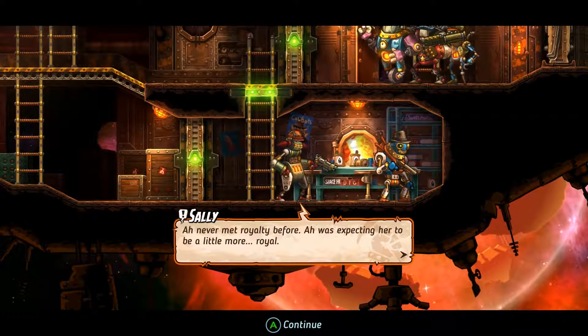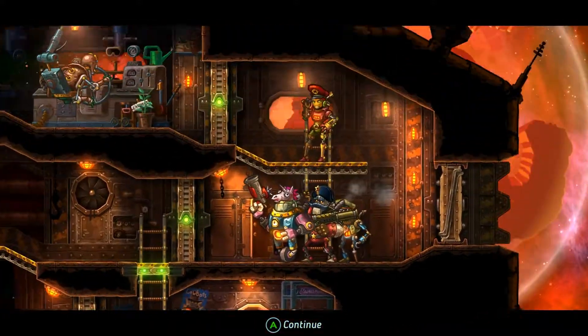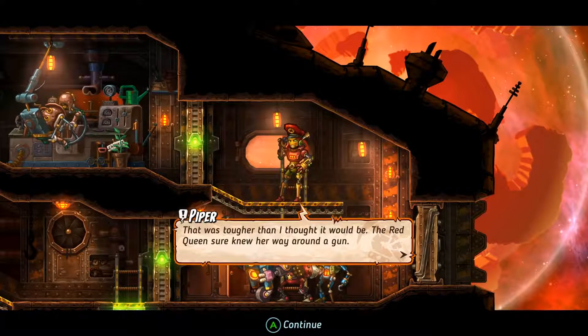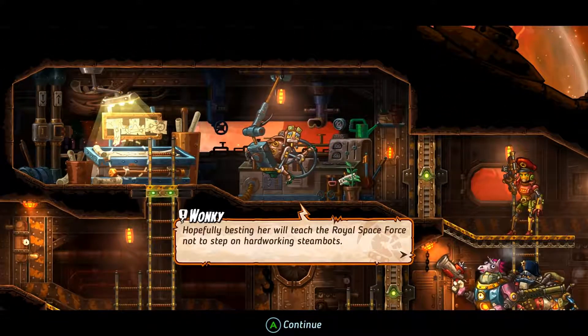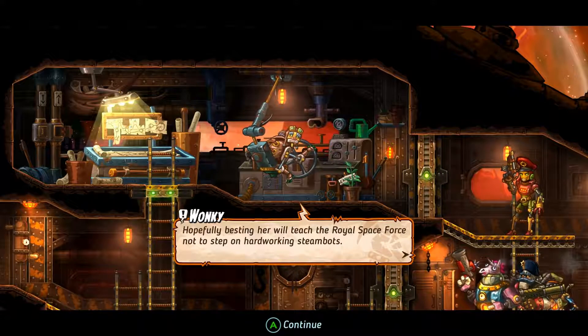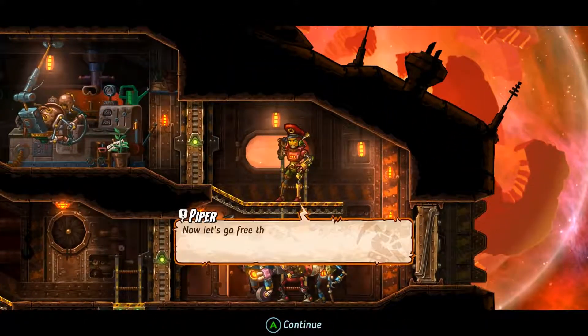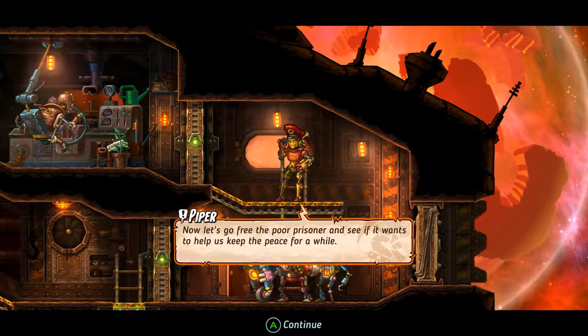I never met royalty before. I was expecting her to be a little more... royal. That was tougher than I thought it would be - the Red Queen sure knew her way around a gun. Hopefully, besting her will teach the Royal Space Force not to step on hard-working Steambots. We know how to handle ourselves. Now let's go free the poor prisoner and see if it wants to help us keep the peace for a while.